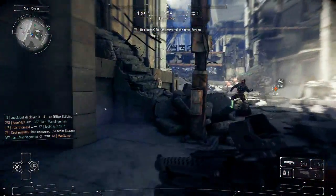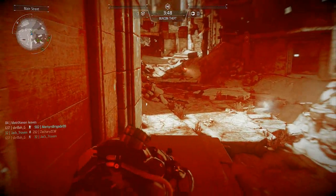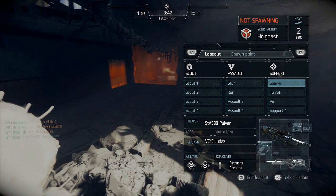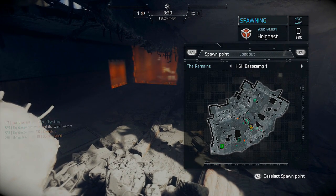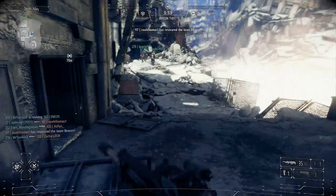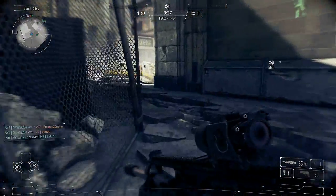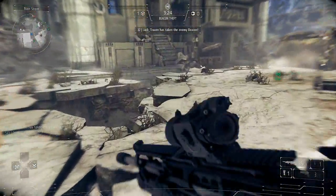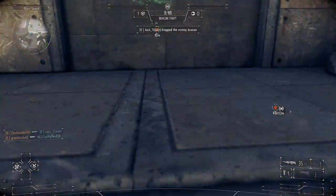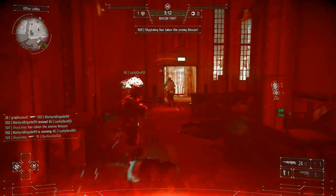Another thing with the support class that I know turns a lot of people off when selecting a class is the fact that support class weapons have a lot more recoil than the assault class. I think that's actually a good thing — each weapon has its own properties. A lot of assault class weapons have very low recoil and a high firing rate, whereas support class weapons have a little more recoil and a slower rate of fire, but at the end of the day those weapons are still good.